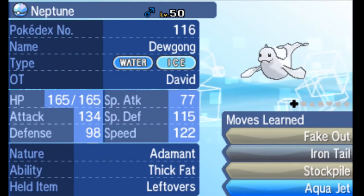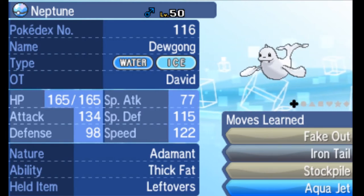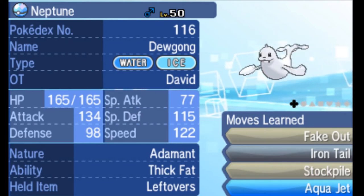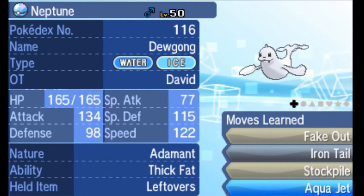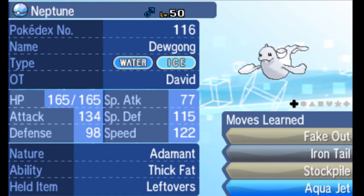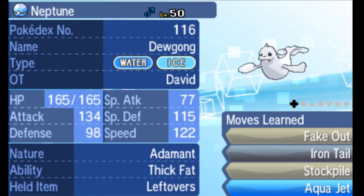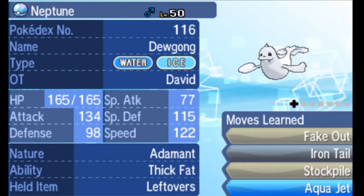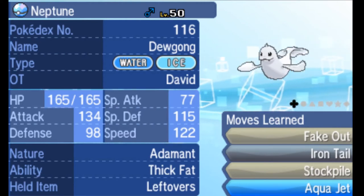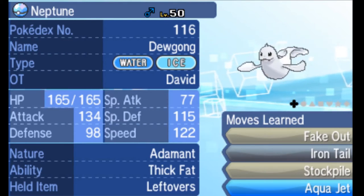Another fake out user is designed more for singles. Neptune is mostly in it for singles — you use fake out to deal early damage, break a Focus Sash, and figure out what item the opponent is running. From there the strategy is to use Stockpile and Thick Fat to endure damage, heal up, and then close out with Iron Tail and Aqua Jet.